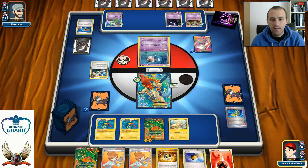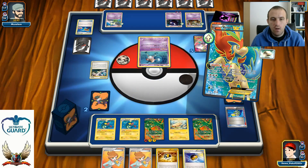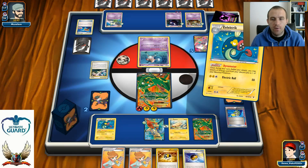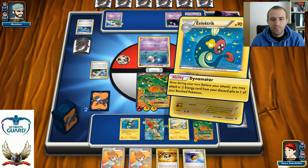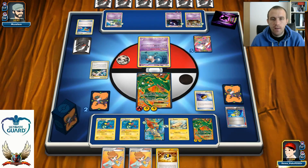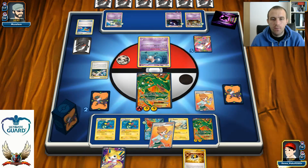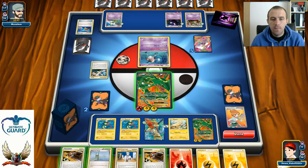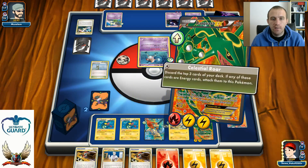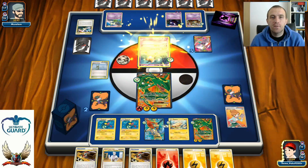I use two Dynamotors to power up another Rayquaza with two energy cards. I play Professor Juniper — discarding Jirachi since I don't need it — looking for another Fire Energy for next turn. Dragon Burst for 120 on his Mr. Mime, and only one prize left to win this game. There's another Eelektrik, meaning I can attach up to three energies with Dynamotor from the discard pile.